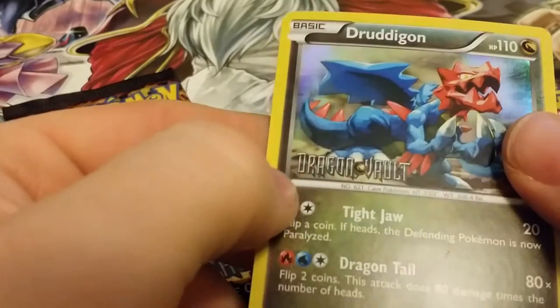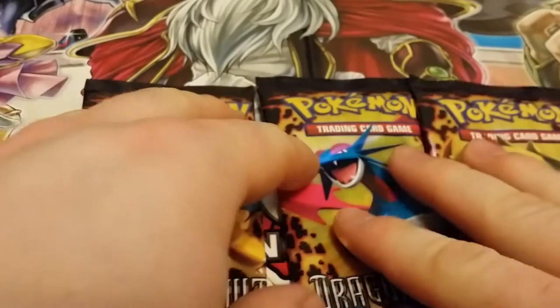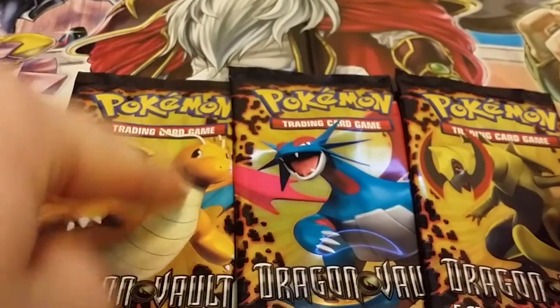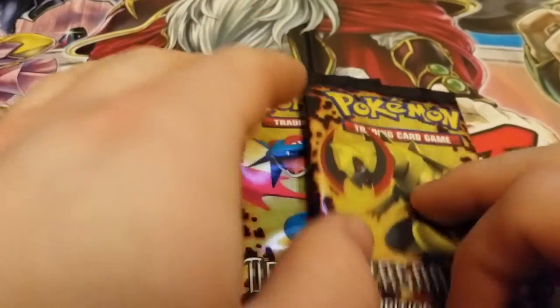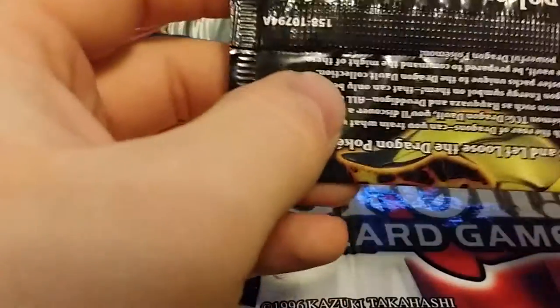It's got the nice Dragon Vault logo on it. So we've got Dragonite, Salamence, and Haxorus. I'm going to start with Haxorus because I know he's powerful, but he's my least favorite of the three.